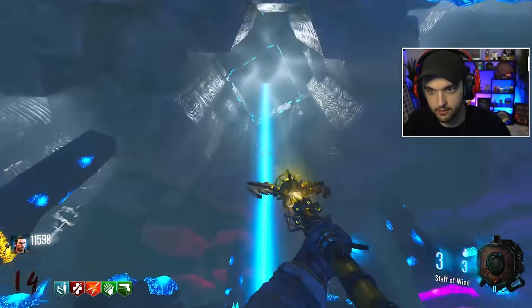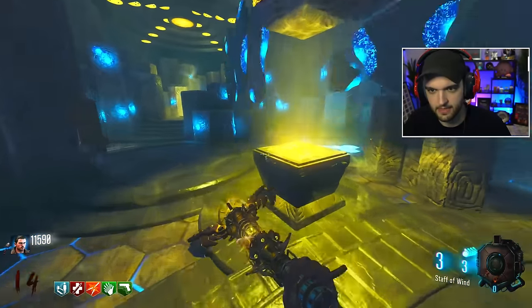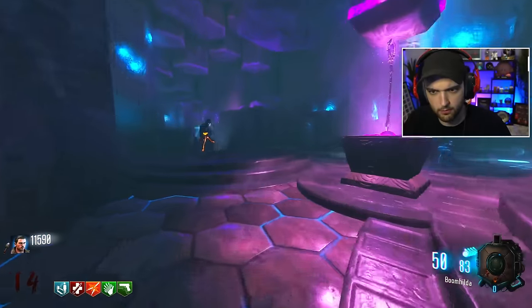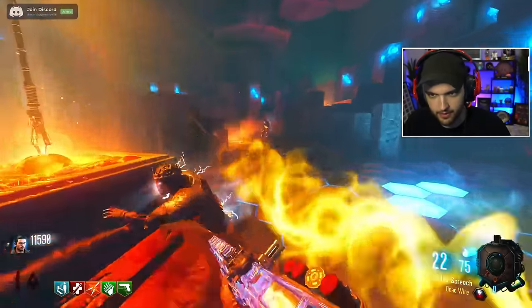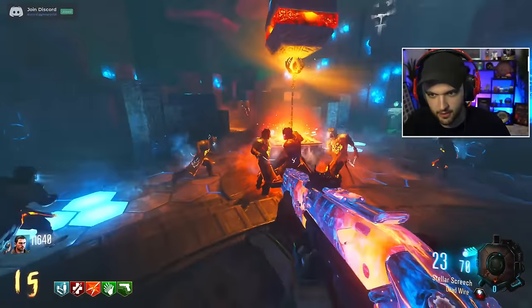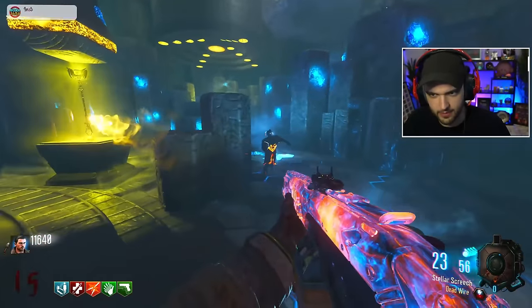We can go ahead and place the - press F to teleport. Wait, I just tried to pick it up. Why did it start spawning a bunch of zombies? It was a defense in order to build the staff. Okay, this one is not like the others - we've got to defend.